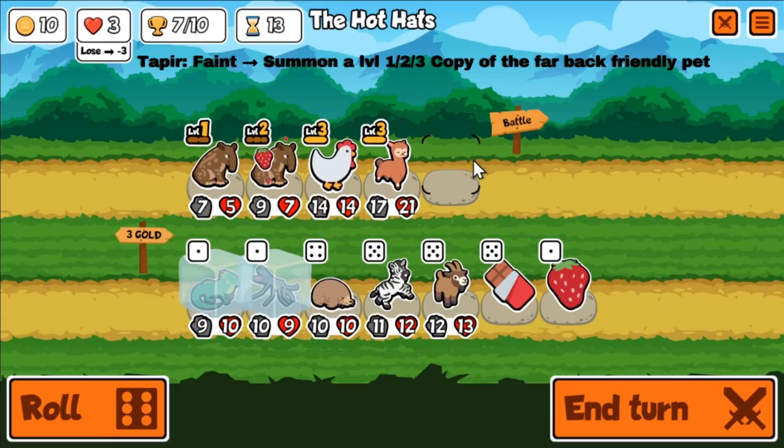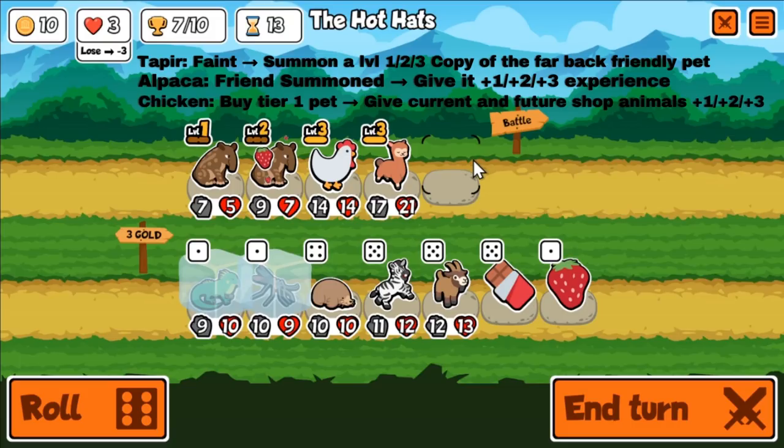The other two pets necessary are the Alpaca and the Chicken. What the Alpaca does is when a friend is summoned, it will grant it 1, 2, or 3 experience depending on the Alpaca's level. It means you only need to buy 3 Alpacas to get it to level 3. To get a level 3 Chicken, instead of spending 18 gold on 6 Chickens, you only need to spend up to 9 gold on 1 Chicken and 2 Chocolates.